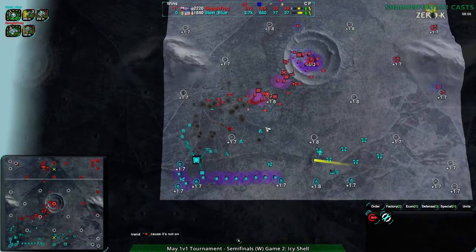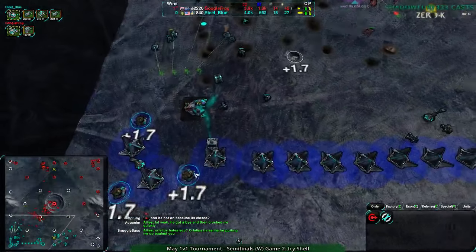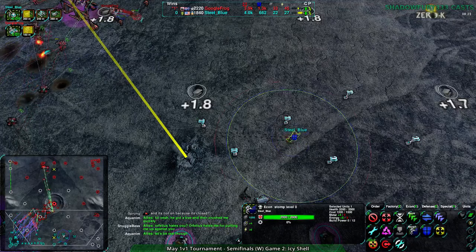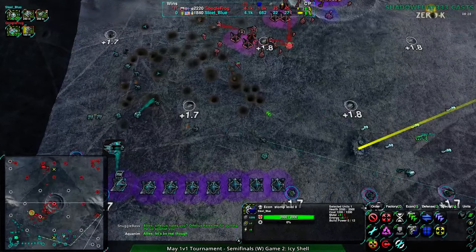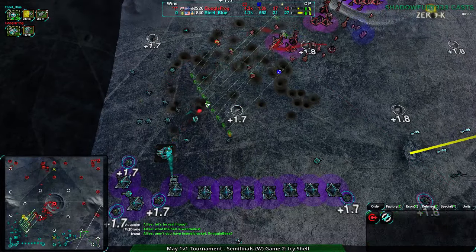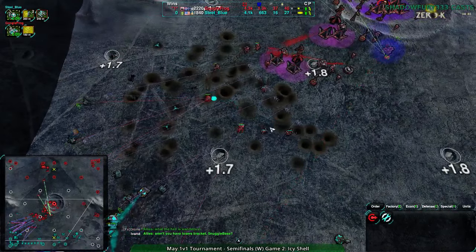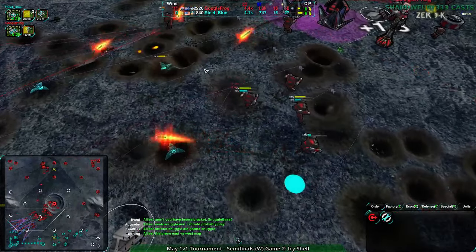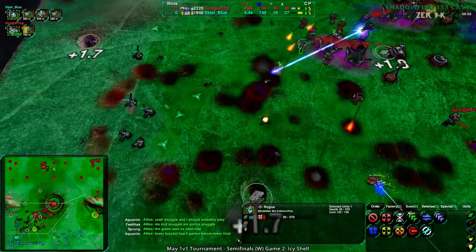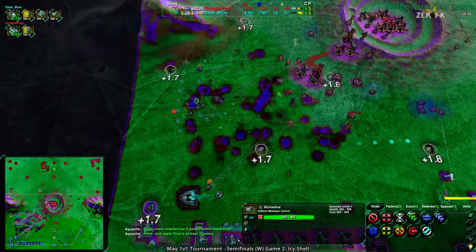At this point Steel Blue doesn't even have much radar - they know what's going on in the center, but don't know what's going on behind that. For all they know Google Frog is taking their entire half of the map with three times the economy rather than just double. Steel Blue's commander is sort of walking around not building to the southeast - that was just a mechanical failure, leaving it idle. Now the reason bots are handy - the crater fields - there are only a couple of spots where bots cannot path, and the craters are very deep. The bots have no problems, but vehicles have tons of choke points they've created for themselves.